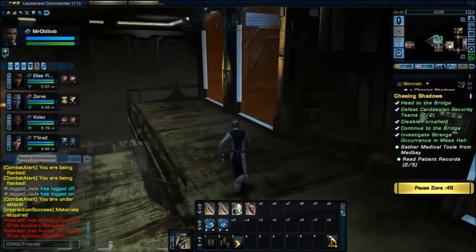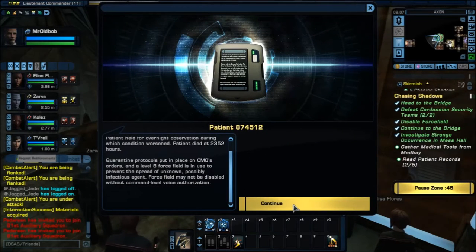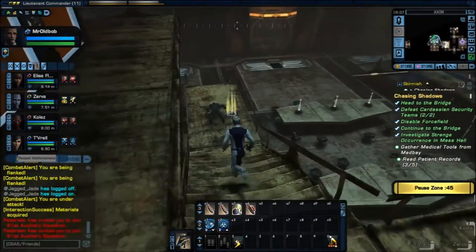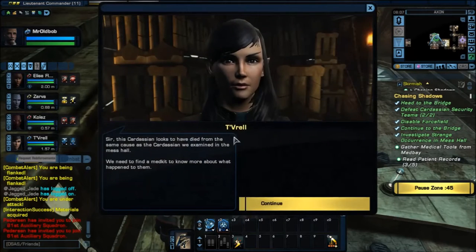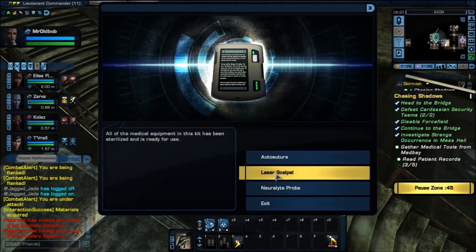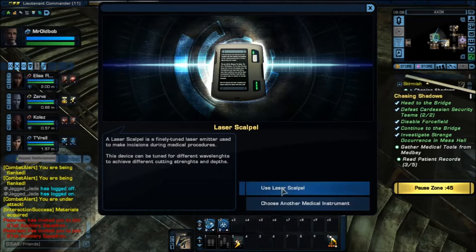There's one more patient record. An autopsy was conducted using an end laser scalpel to open the chest cavity. So we're going to open up a chest. Now you go back to the dead Cardassian and use the medic kit. Let's see — use medical kit. Let's see if that does anything. Okay, all the medical equipment in this kit is sterilized and ready for use. Let's use a laser scalpel to open — laser scalpel is tuned to an emitter, so it can be tuned for different wavelengths.